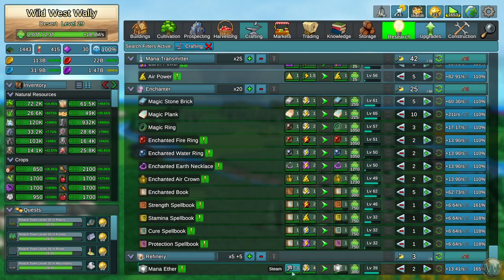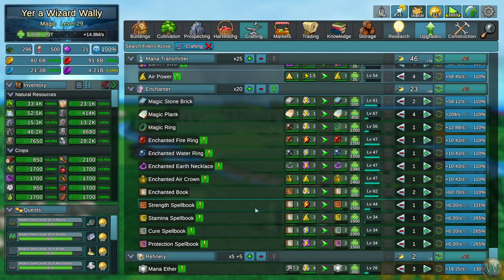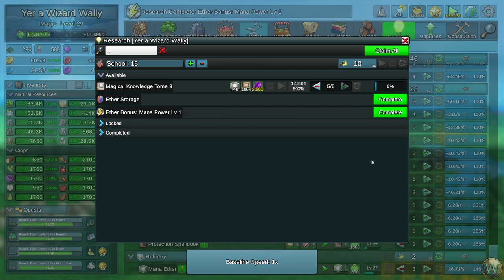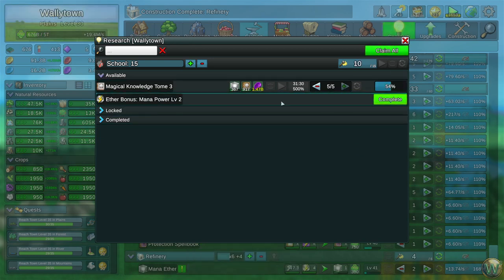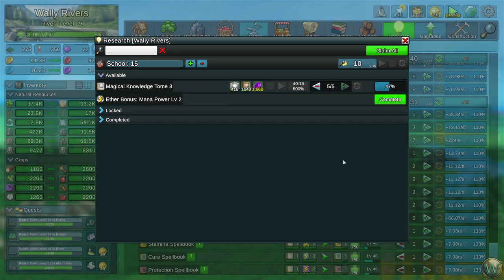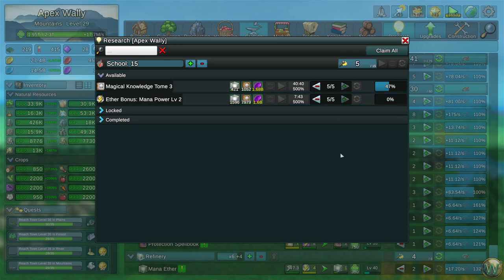These, by the way, are combining mana power and steam to make mana ether, which is kind of an interesting combination. Mana Power 2 is boosting the mana power production amounts by 50%. Can't complain about that. And we're still on Magical Knowledge Tome 2, so we can still keep going with this.